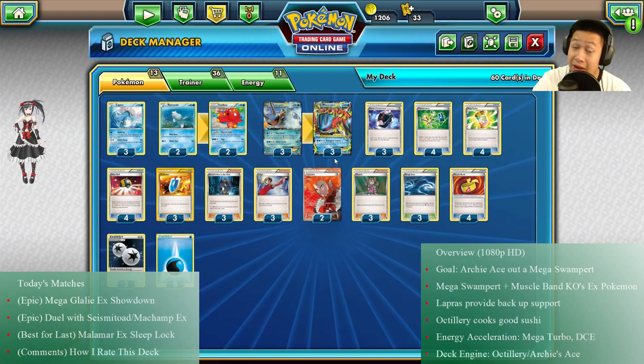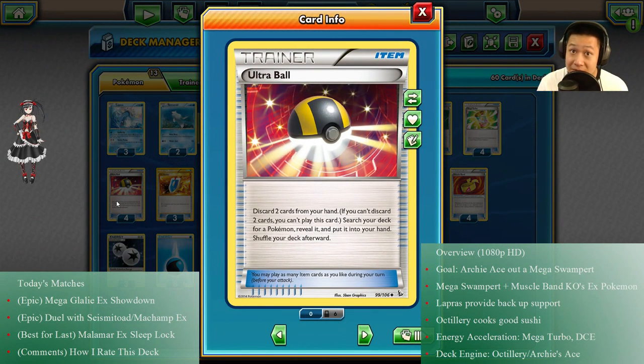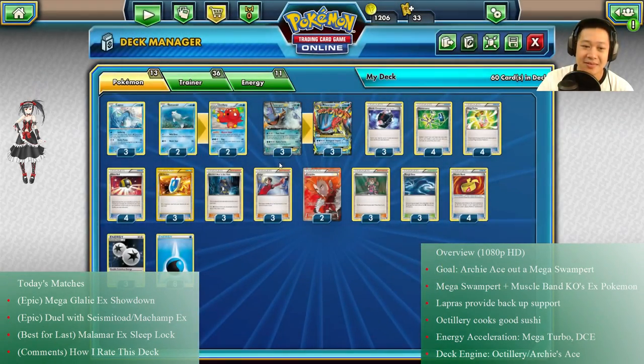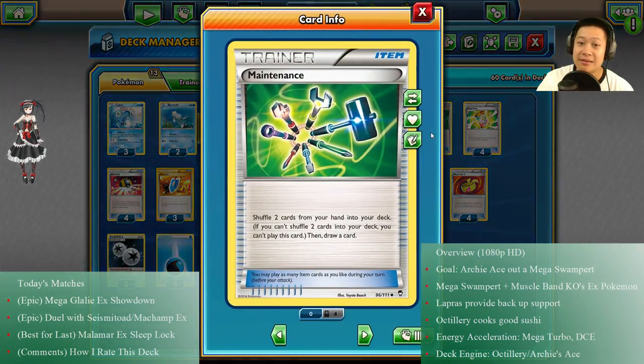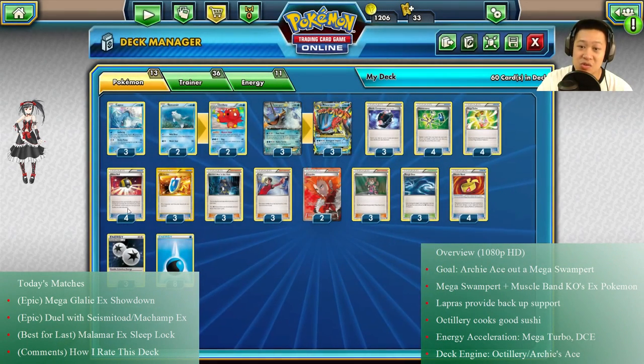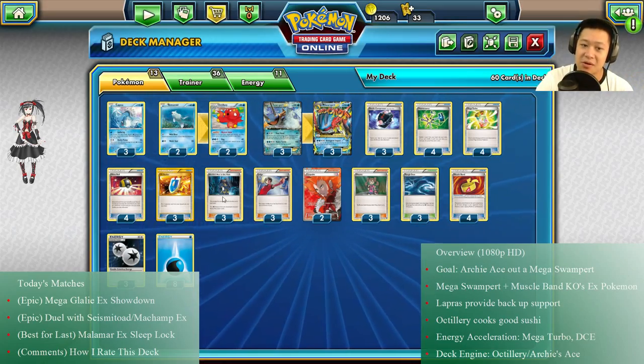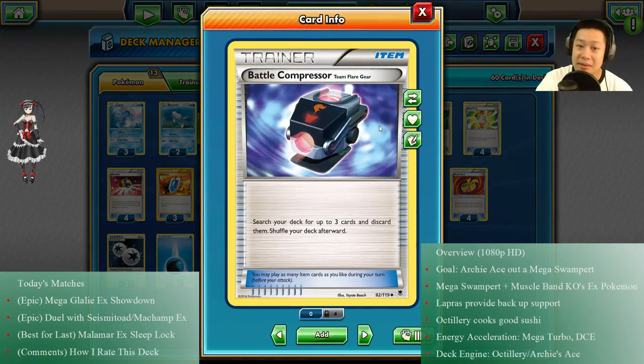To get Archie's Ace in the Hole to work you need a small hand, so I'm using Ultra Ball — you lose it and two cards go to discard, but you can bring them back with Archie or Mega Turbo. Maintenance shuffles two cards back that you don't need and draws one, helping build toward Archie's Ace. One important thing: be careful not to use Ultra Ball and Maintenance at the wrong time, because you need them to set up Archie's Ace.